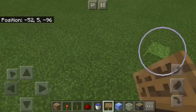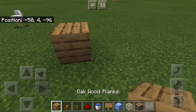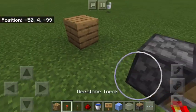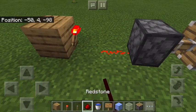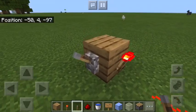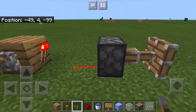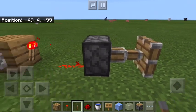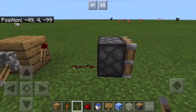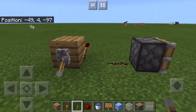Now, before we begin, there are two simple mechanics that you're going to need to understand. The first one is called a NOT gate. What a NOT gate does is it keeps the power source on unless it gets a power source itself. Remember that blocks can be powered by redstone. This lever is off and the power source is on, so the piston stays extended. But then if we hit it and turn the power source on, it closes.